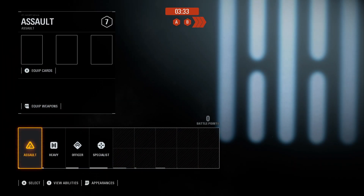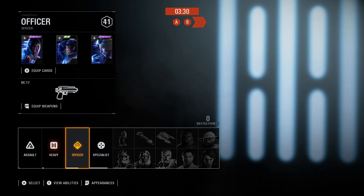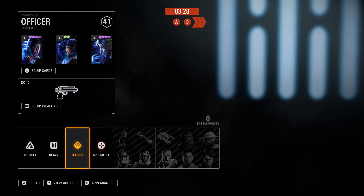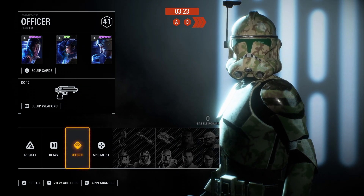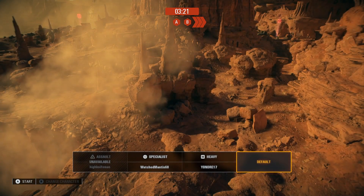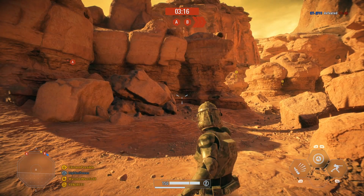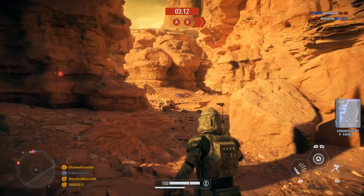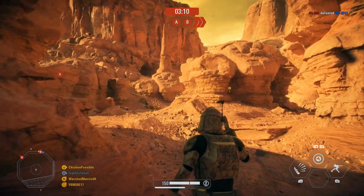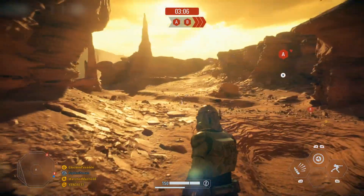Once your match gets started you can choose what type of soldier class you would like: Assault, Heavy, Officer, and Specialist. In Battlefront II I like to play as the Officer because he has a grenade and a turret available. As soon as you get started you can choose who you want to spawn next to — the default location or next to any of the other fighters already out on the field, as long as they're still alive and shown in white.